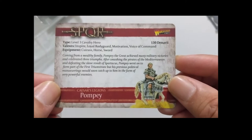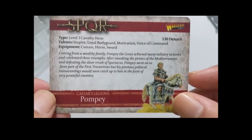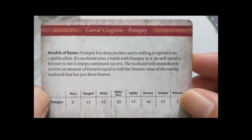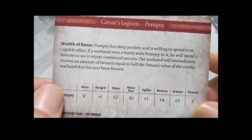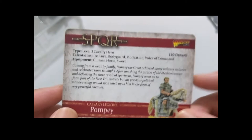Next up, Pompey Magnus himself — a Level 3 cavalry hero, with a higher cost in terms of fielding him in your army based on his talents and equipment. His special ability is 'Wealth of Rome': Pompey has deep pockets and is willing to spend it on capable allies. If a warband wins a battle with Pompey in it, the warband will immediately receive an amount of denarii equal to half the denarii value of the enemy warband that was just beaten. SPQR is a character-based campaign game where your army expansion depends on victory or defeat, since you earn denarii to expand your force.